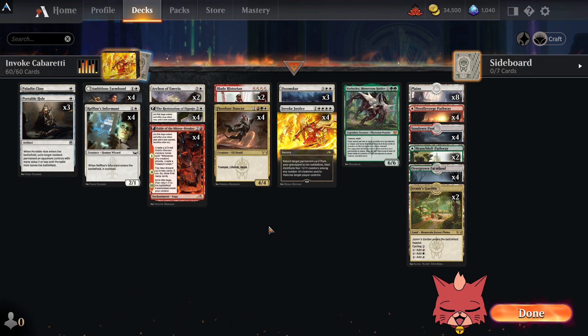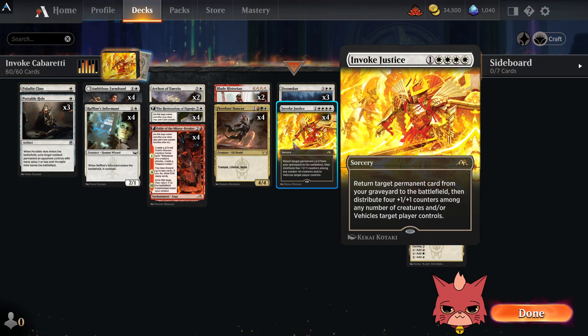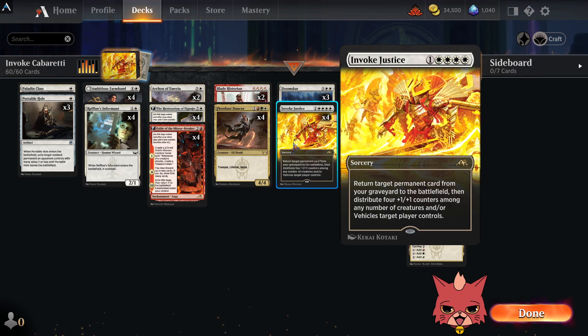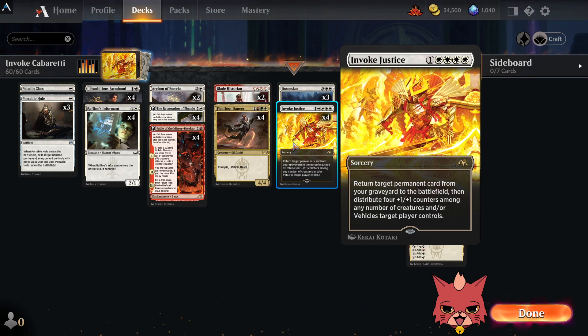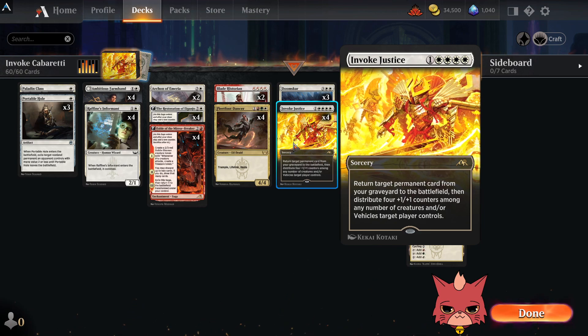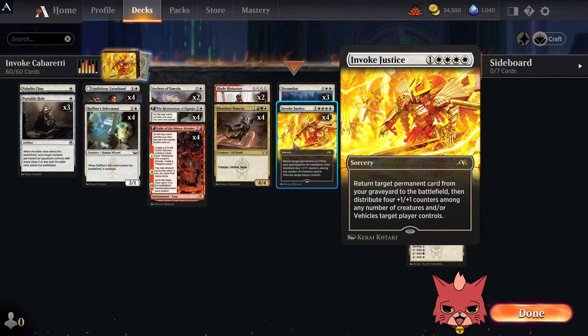So what do we have in the build here? This build is actually loosely based off of those Lorehold decks that were popular for a hot second, but without the Lorehold. Instead, we're still rocking the Invoke Justice, which is a five mana sorcery with four white mana required to cast it. So we had to make the entire deck majority white. It returns a target permanent card from your graveyard to the battlefield, then distributes four plus-one-plus-one counters among any number of creatures and or vehicles. You obviously target yourself with this ability.